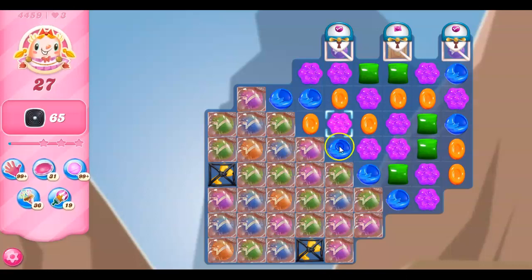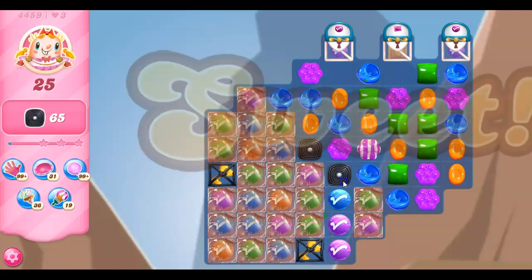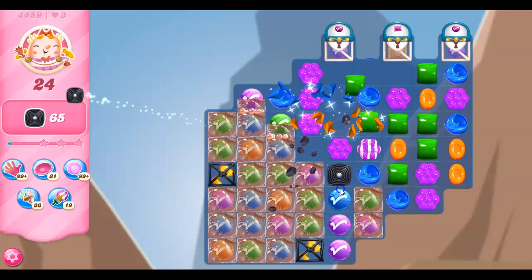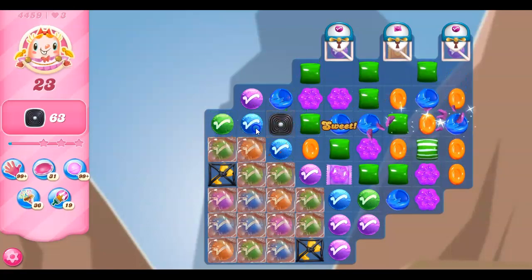I need some wrapped candies coming around here. That's what I need. Stripes will help a little bit, but then they get stopped by the licorice. There's a wrapped — let's get through some of the marmalade and open this up.